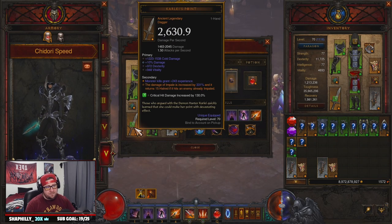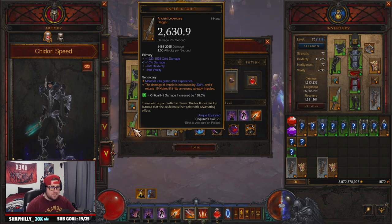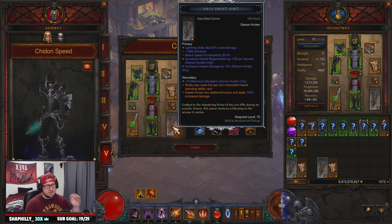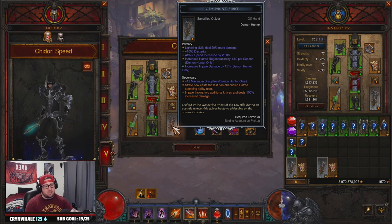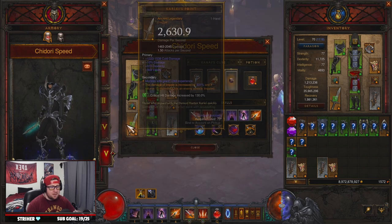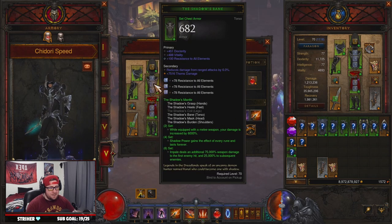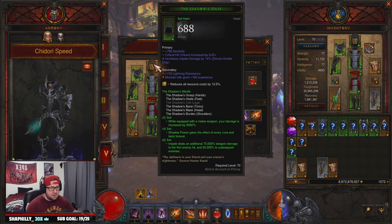I got a crap roll with Increased Hatred, but any one of those three will do just fine. On Karlei's Point you want the cold damage — I don't think you need to reroll that — then 10% damage, Dex, and Vitality. This is a really good roll on an ancient Karlei's Point. We put our power on the Holy Point Shot, which is probably the better choice unless you want to use Convention of Elements or Squirt's instead. We have Diamonds in the gear for more defense and a Topaz for resource cost reduction.